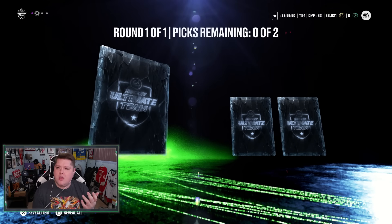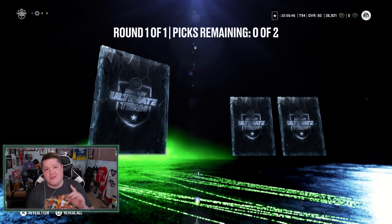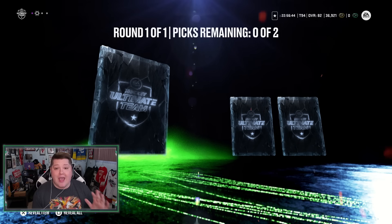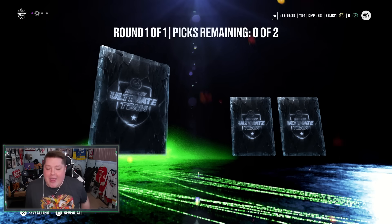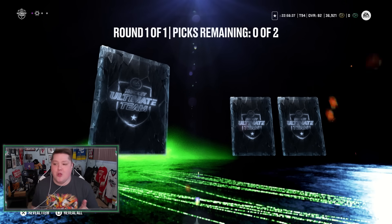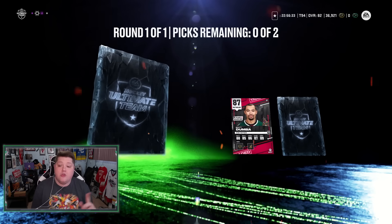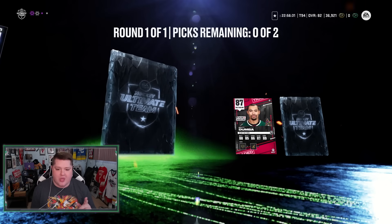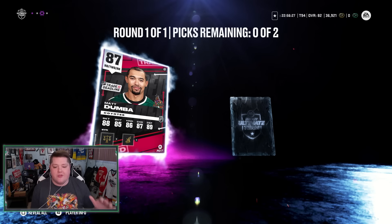It has to be Gretzky or Lemieux, right? I don't have any of the master icons or ultimate icons on this account - I do have Mario's 92, I pulled him. Card number three: Matt Dumba, who could become an 89. We'll definitely take Matt Dumba over the Jeff Skinner. This card is 87 overall, so we're going to take Matt Dumba.